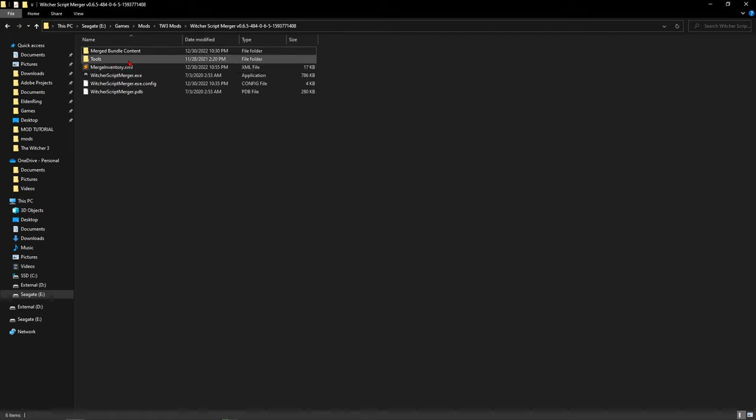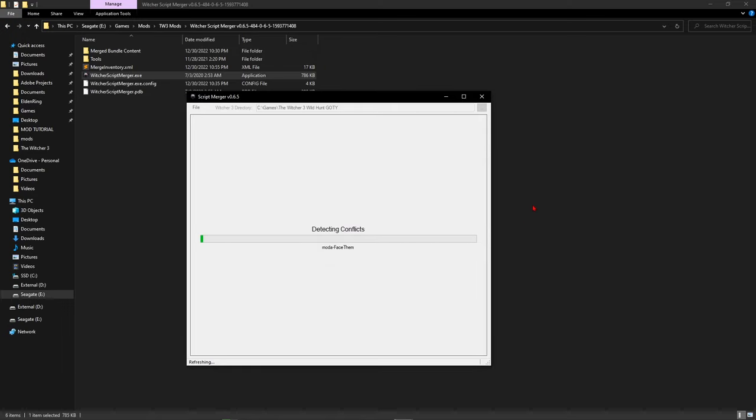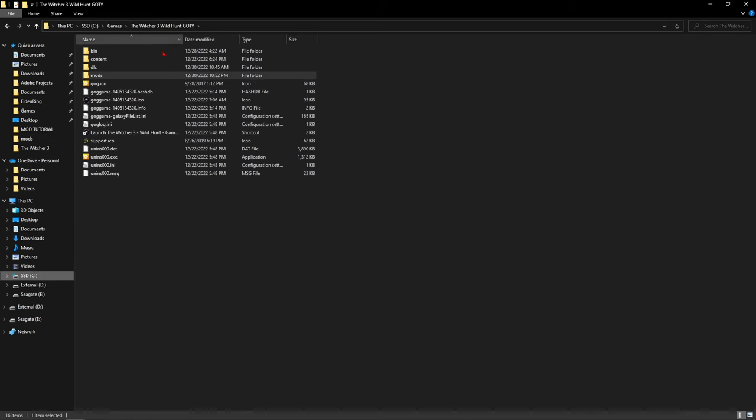Click the WitcherScriptMerger EXE. Ignore any prompt that comes up — I've been getting it since I started modding the next-gen version and I don't know what it means. When Script Merger boots up for the first time, everything will be blank — you won't see anything in any of the panels. The first thing to do is click the dots and locate where your Witcher 3 is installed. Once you locate it, Script Merger should create a mods folder for you automatically.